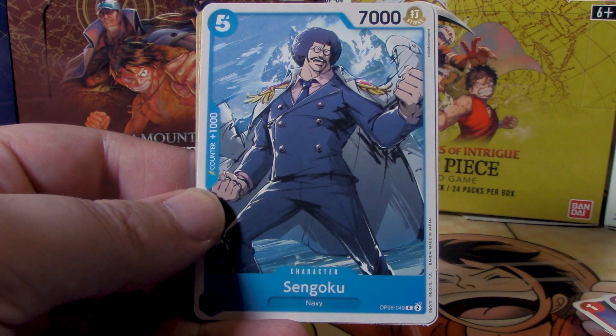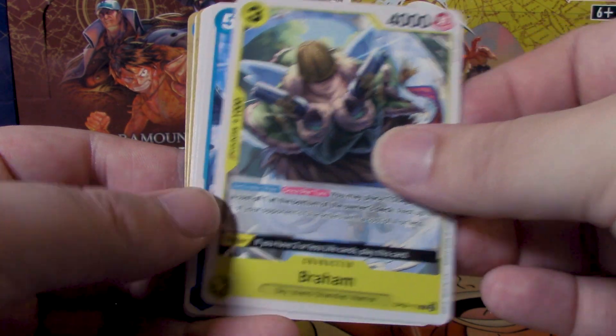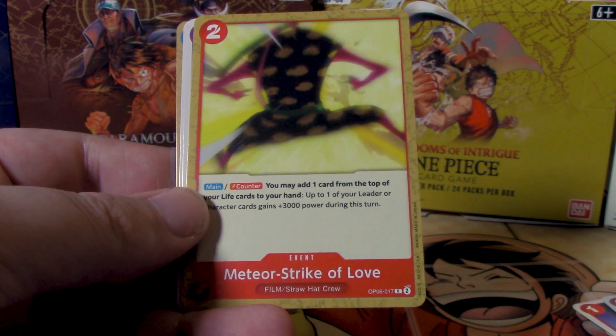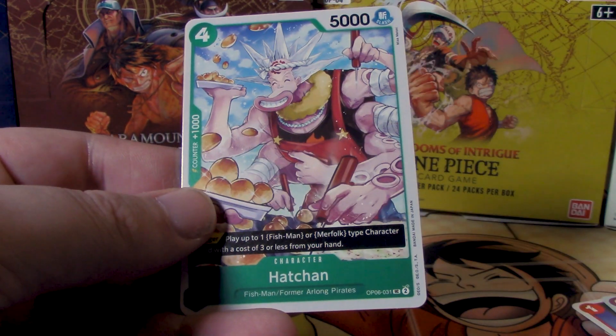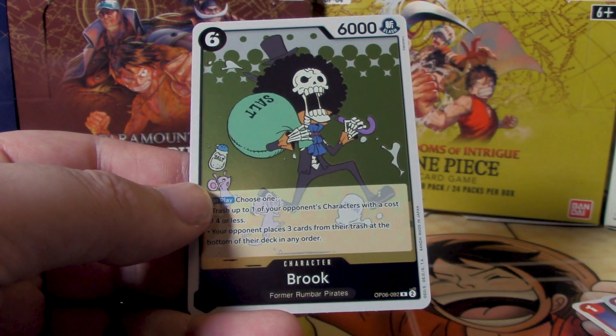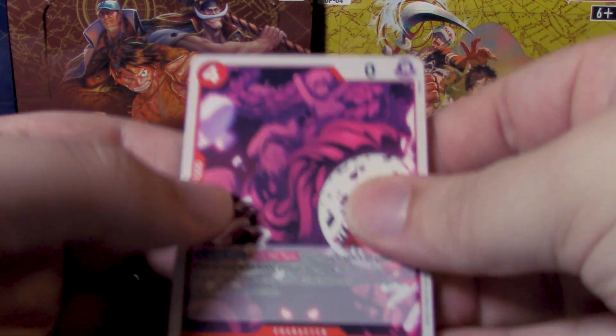Next we got Reiju again, followed by Sengoku, Braum, Monkey D. Garp, another Genbo, Ratchet, Meteor Strike of Love, Shiki, Hacha, Whitesnake, and for our rares another Douglas Bullet and Brook! I really like the Brook because it says trash up to one of your opponent's characters with a cost of 4 or less — not KO, not bounce back to hand. This Brook allows you to just get rid of it, so if your opponent has a powerful on-KO effect, you can actually get around it with that.